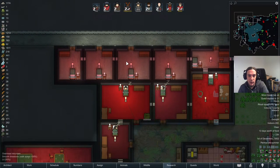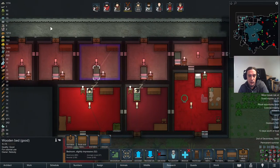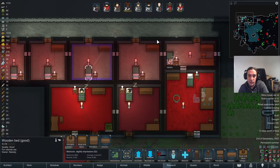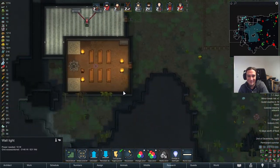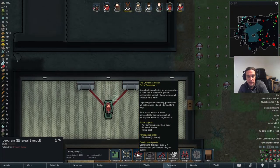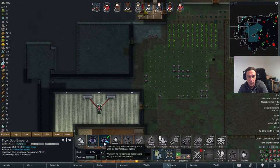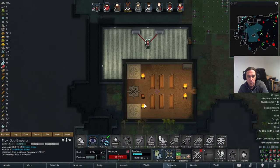Usually it's quite easy — put in nice flooring, nice valued beds and furniture. But if you want to make it more appealing for yourself, that's a little bit more difficult. The Crimson Carnival — but we're not going to do that without Troy, are we? How long does he have to death rest there? 3.6 days.